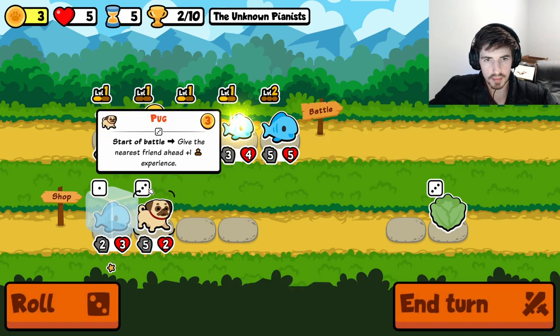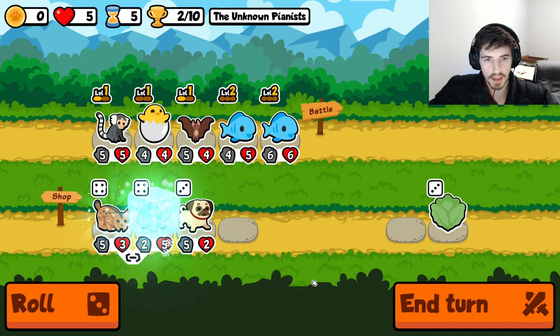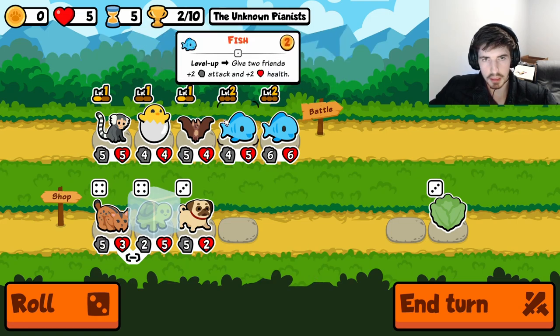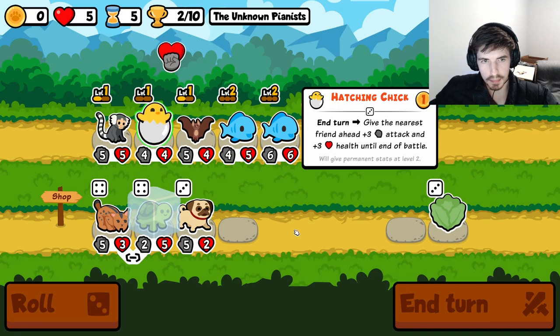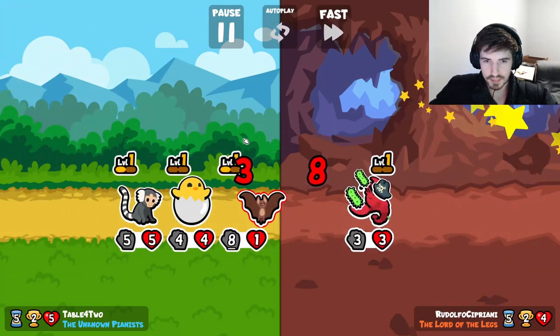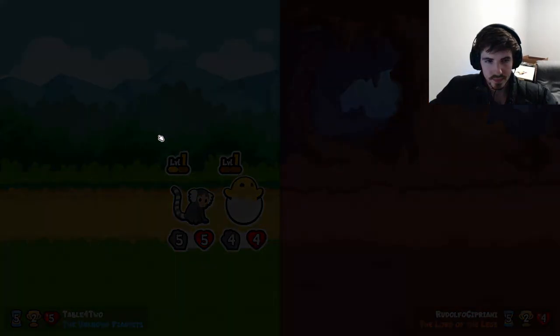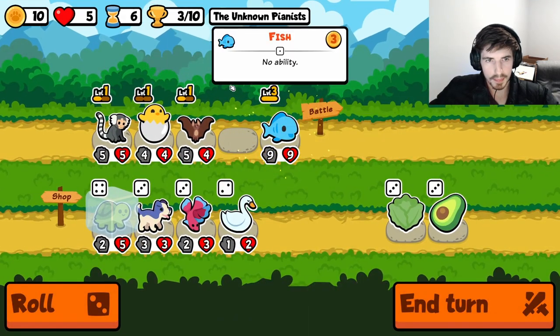In the early game — turns roughly one through five — you should aim for one or two strong pets. This is where you can squeak out some free wins and get yourself that much closer to taking home the proverbial Super Auto Pet spread. While the detriment of losing at the start is eased due to the life refresh at round three, don't just accept a loss or a tie. Getting three or four early wins here can dramatically shift your power curve, so you may not even need to get to late game.